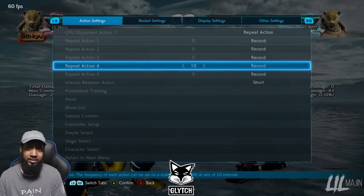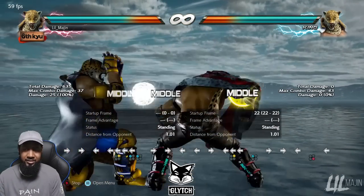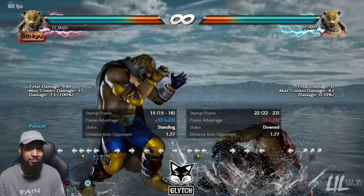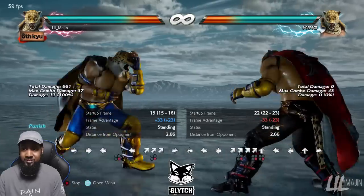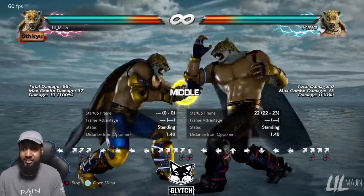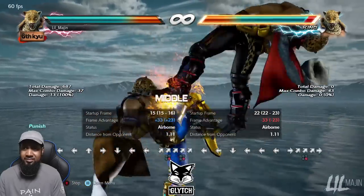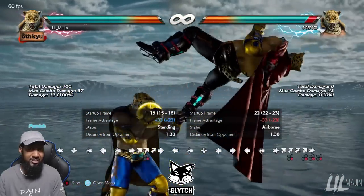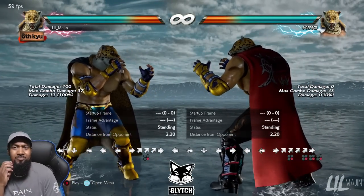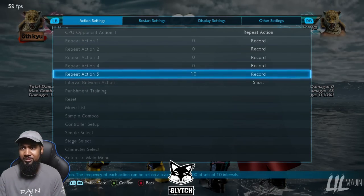That was a game changer for King in Season 4. And at negative 15, hopkick — that's the best 15-frame launch King has. It doesn't have a lot of range though. Thankfully if a move is negative 15 with no pushback, it connects — but some characters have launch-punishable stuff that a hopkick just won't reach.